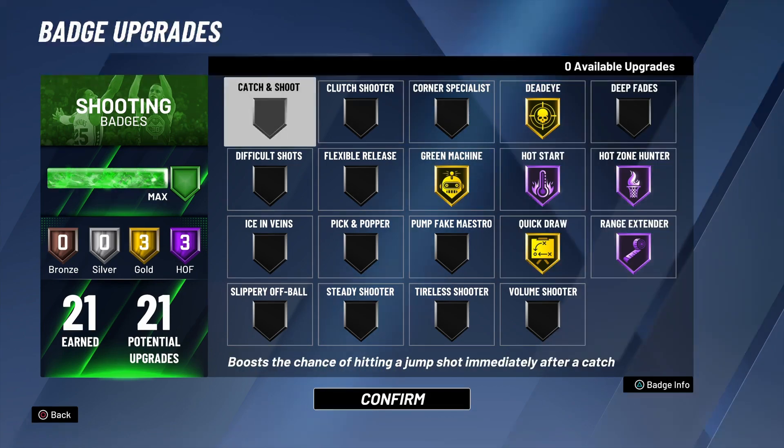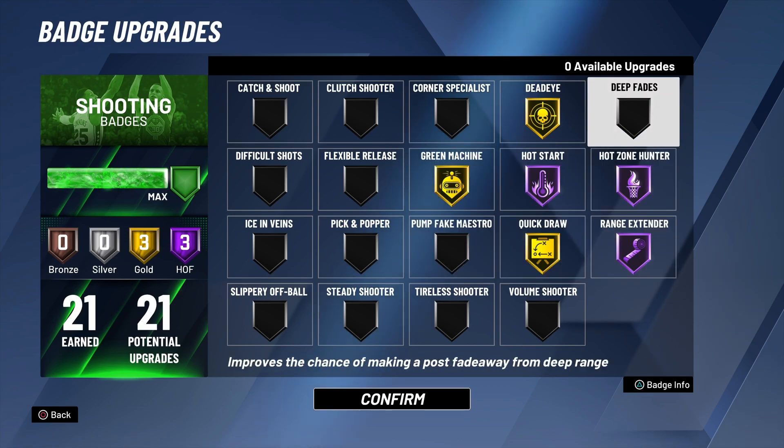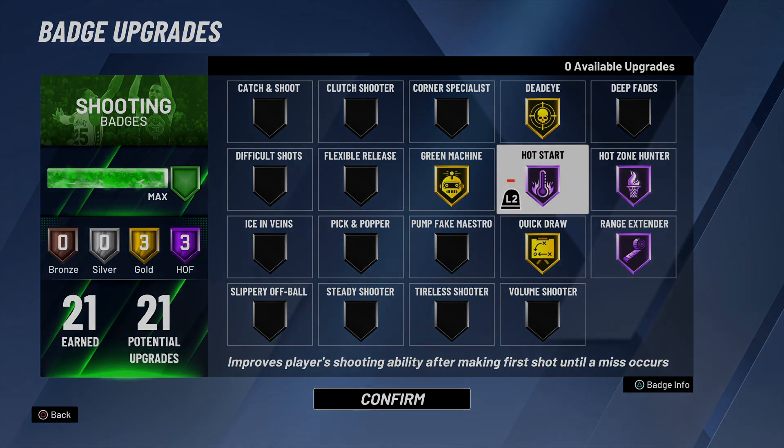If you want those bailout whites and to shoot greens in people's faces, you have to put this badge on Hall of Fame for max power. You can make someone really mad with this on. Make sure y'all hit that like, comment, sub, and go try this out for yourself. If you don't believe me and think I'm just getting lucky, go try it out and let me know how it goes.